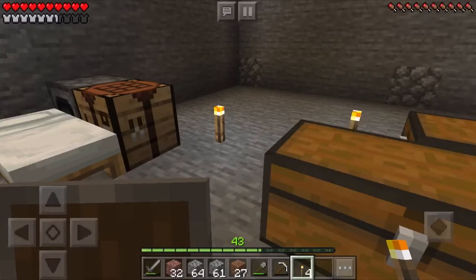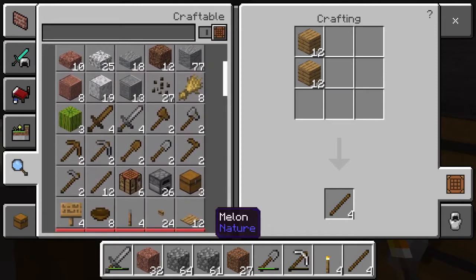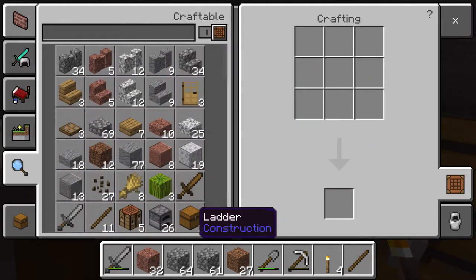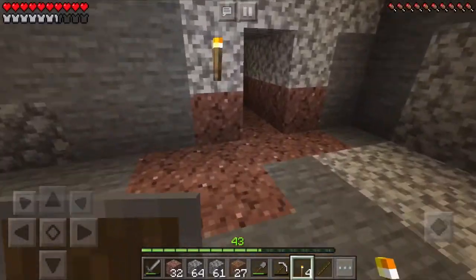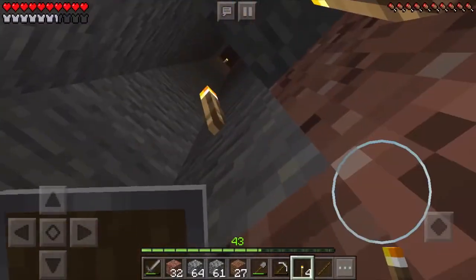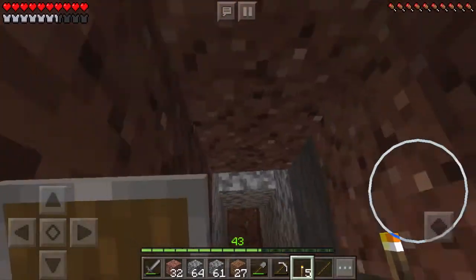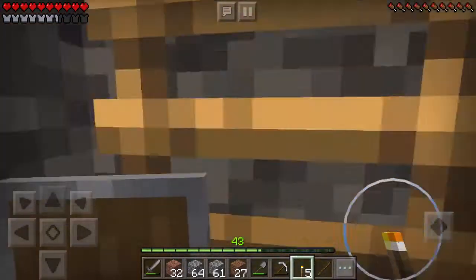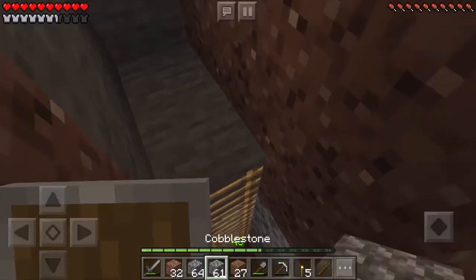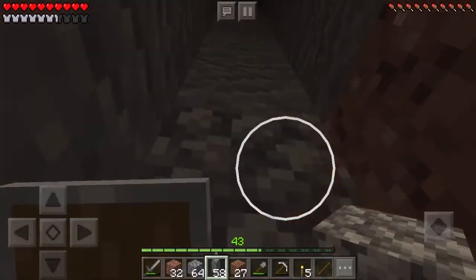I need more sticks and from there I need ladders. So there's a ladder. I should really just use all this wood to make ladders but I have no idea how many more I'm going to need. I'll leave those there to keep it lit up.